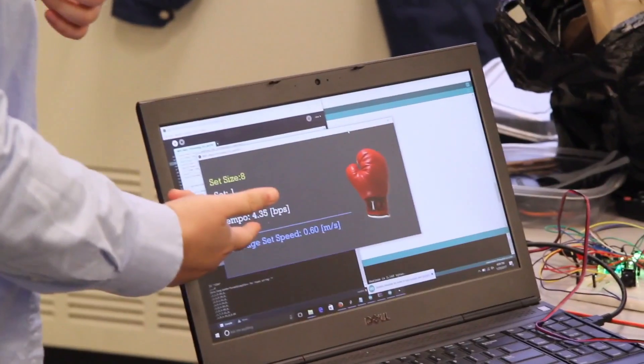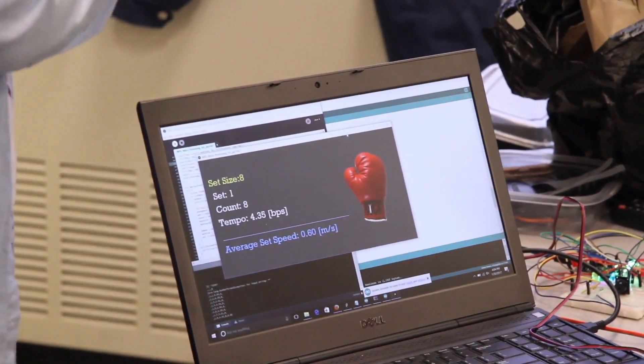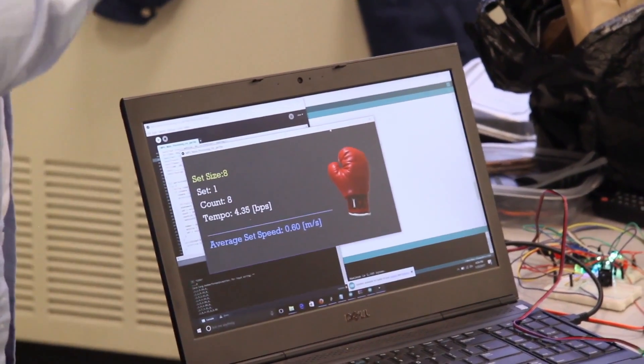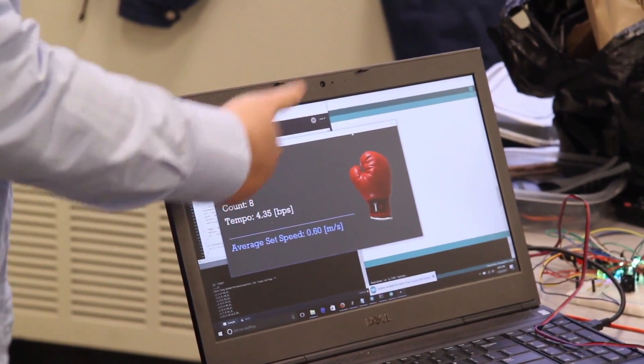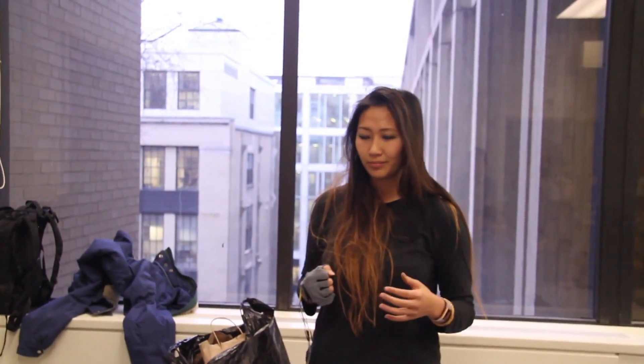We also have this thing that we labeled Temple because it's related to our game, but it actually correlates with how fast you're punching. If we smooth this out, this is actually telling you how fast you're punching for each one. And then there's the average — average set speed is pretty much the 8 different punches divided by the total amount of time to do those 8 punches.